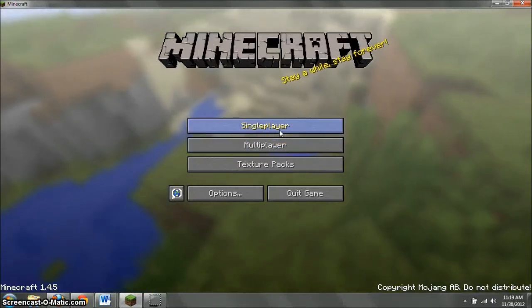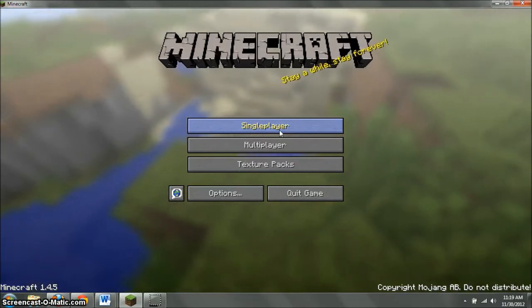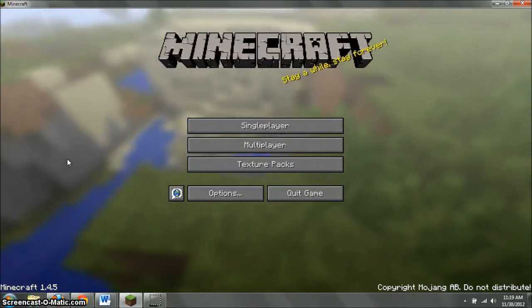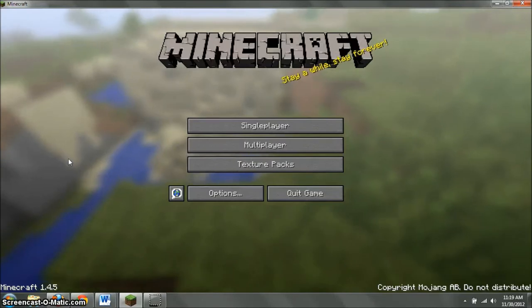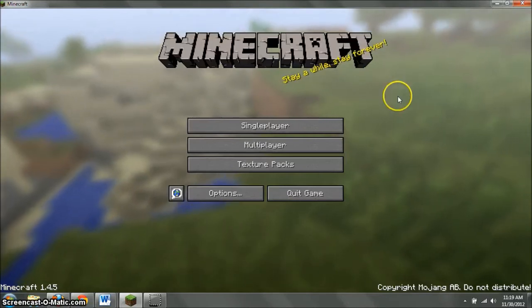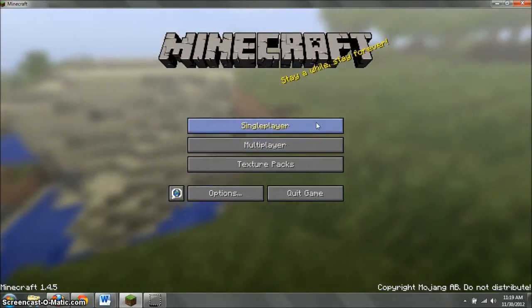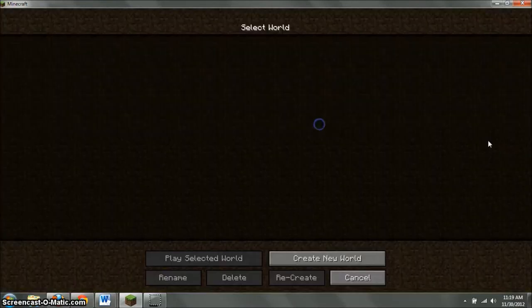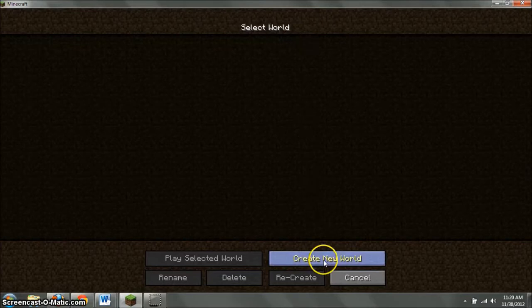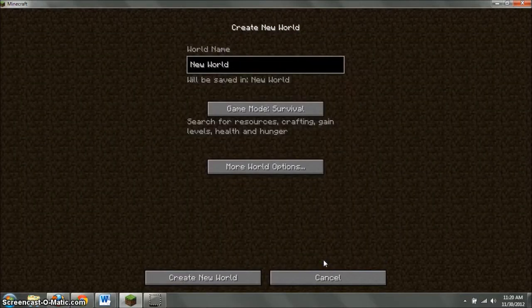Hey guys, so this is my first let's play. I just recently downloaded a screen capture program and I figured I'd give it a try with Minecraft because I've been playing it for a few months now. I'm still not as great as some of the people out there, and I recently had to re-download Minecraft, so I had about six or seven saves that are all gone. I figured if I'm going to start a new world and I have this new screen capture software, I might as well try doing a let's play.